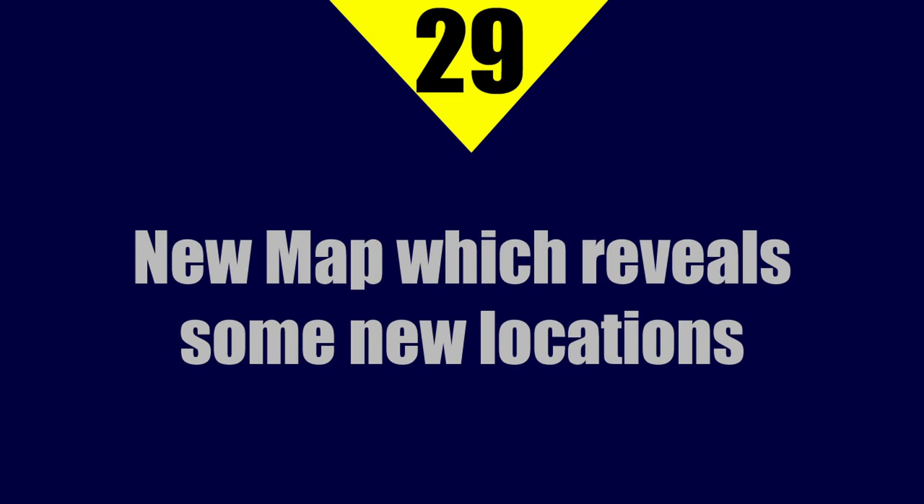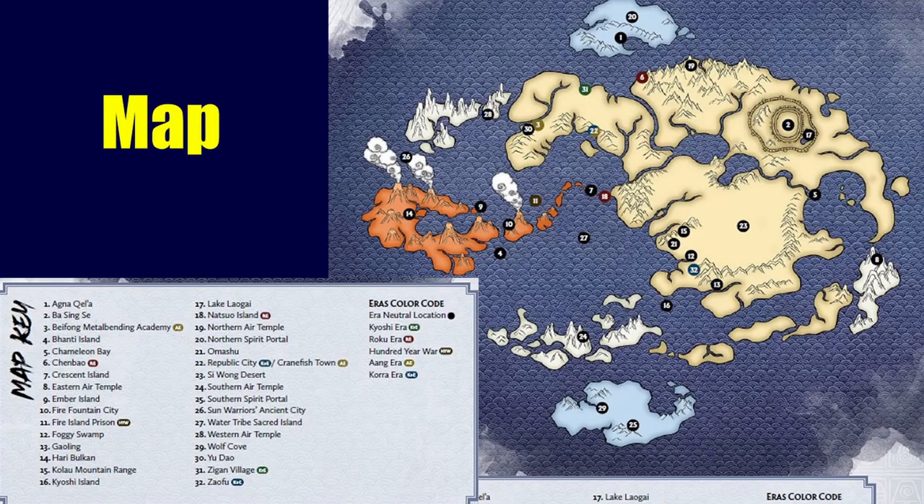At number 29, the map reveals some new locations. Most people will be very familiar with all of these locations, but there are a few interesting ones: Chenbao is a Roku-era location, Haibuulkan is the name of the Fire Nation capital, Wolf Cove is the name of the Southern Water Tribe capital, and there's a Water Tribe Sacred Island right in the middle of the map which we'll talk about later. There's also Natsuo Island, another island of significance in the Roku era.